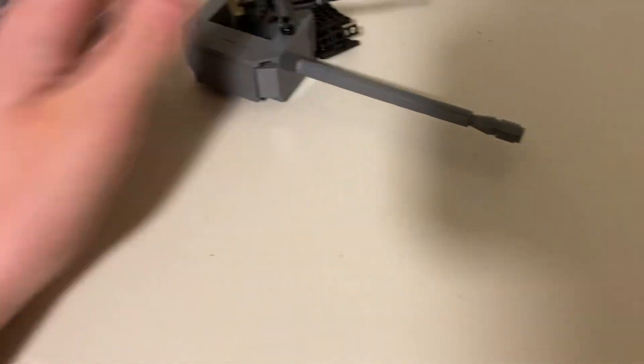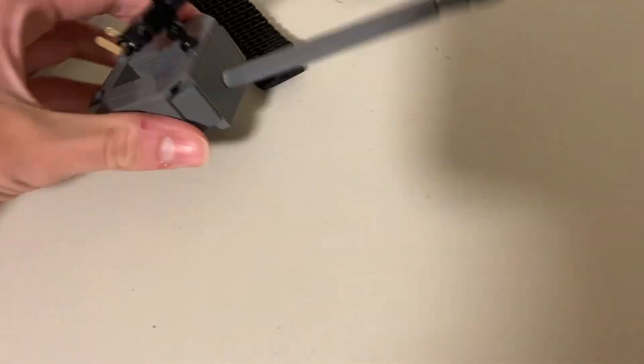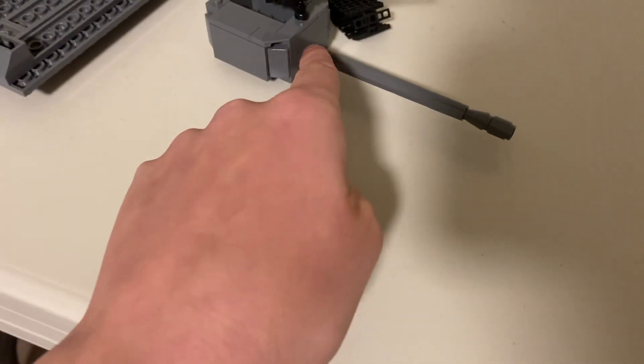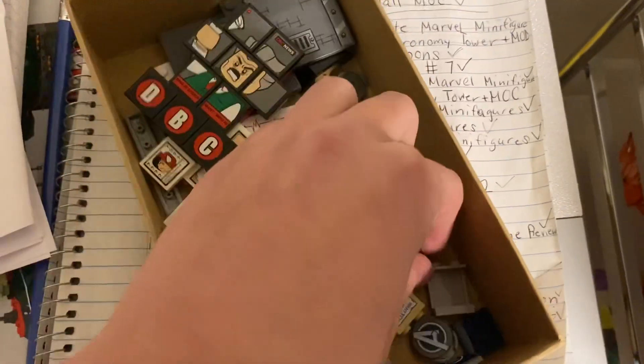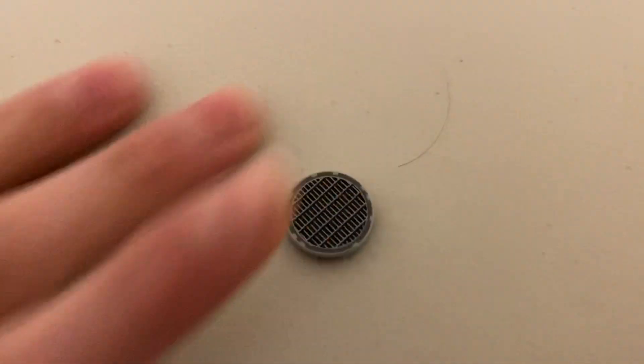This is my old turret head, but I want to make it so it can go up and down, which I think would be really cool. I know just the part that can do that and make it look really good. I also want to use this part right here as a hatch to open it, because I think it looks really cool with the printed grille part — and I think I have like two of those.